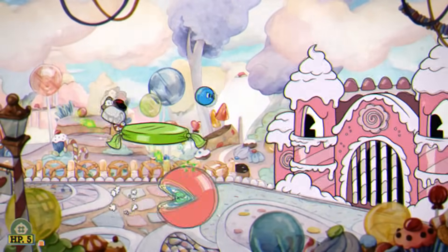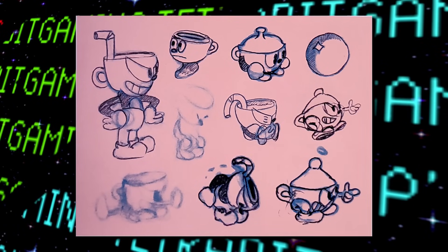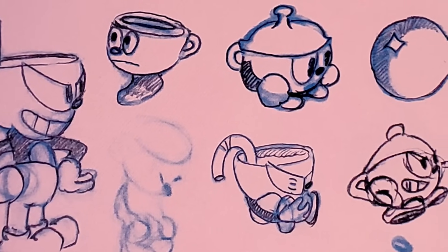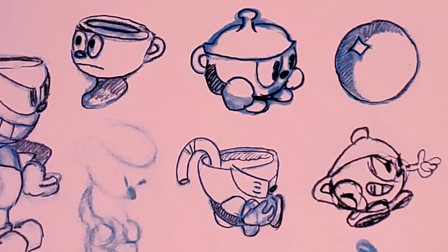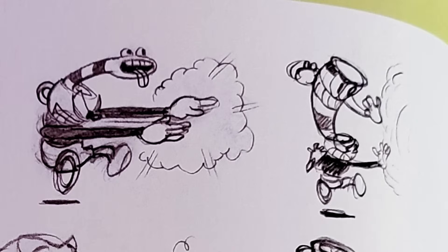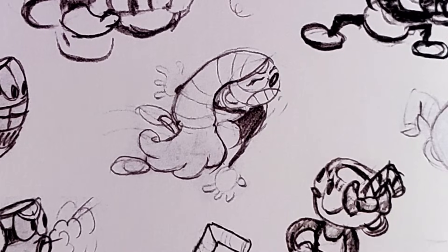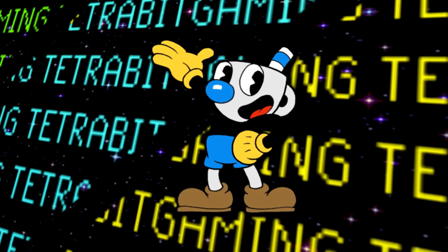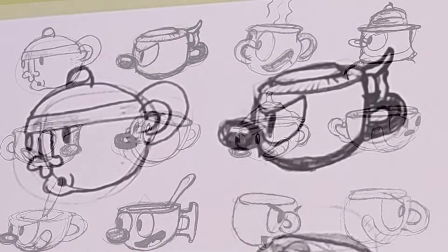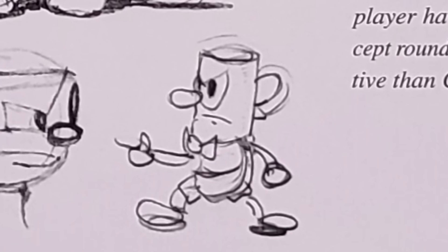Concept art for Cuphead shows he was planned to curl up and transform into a small alternate form — perhaps a morph ball-esque mechanic from Metroid. The straw in his head was also planned to play a much bigger role: it had a face, wrapped around the energy beam attack, could be used like a shotgun, and maybe grab enemies. For Mugman, several different inserts were considered for his head, including covers, a spoon, a sugar cube, and even whipped cream. One of Mugman's early designs looked very different — glad it was changed.